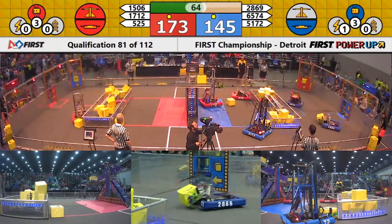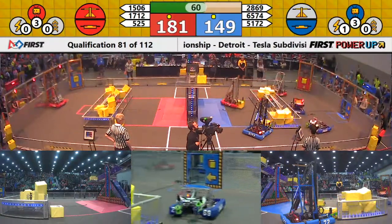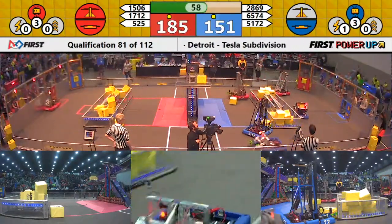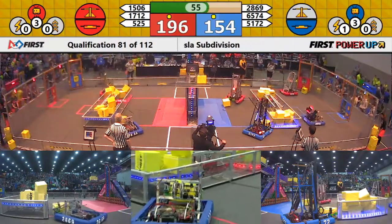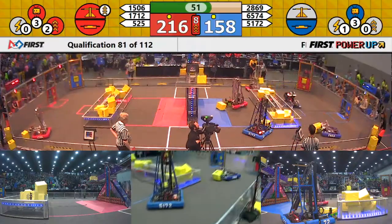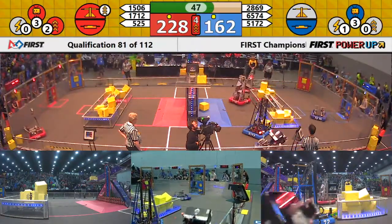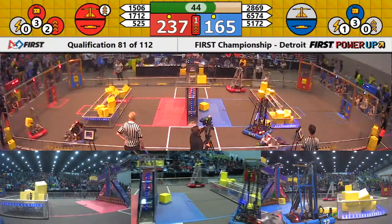Our only power-ups so far are two Levitates — both alliances will get 30 points once we hit our endgame period in 30 seconds. Red, though, scoring now with 30 more points than Blue Alliance, and they play a timely Boost. Red is now scoring three points per second to lengthen their lead over your Blue Alliance teams.